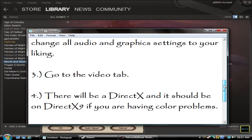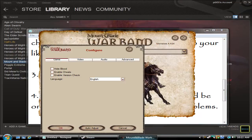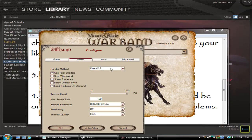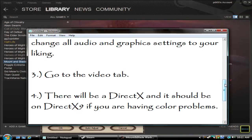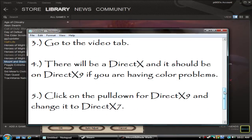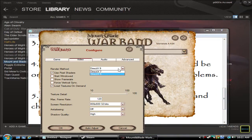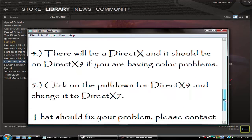Go to the Video tab. There will be a DirectX option, and if your game is messing up with color, it should be on DirectX 9 — as you'll see on mine. This is what fixes the problem. I don't think changing the resolution will do it. What you do is click the drop-down and just change it to DirectX 7. That's it.